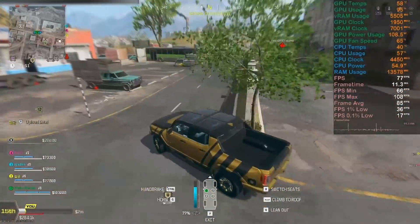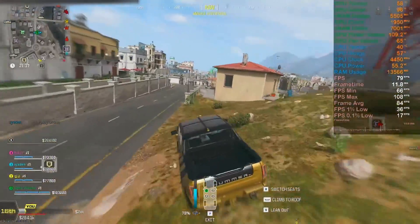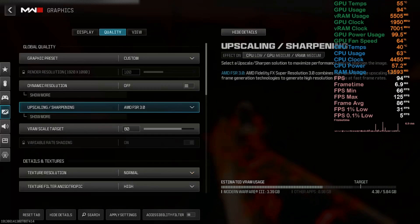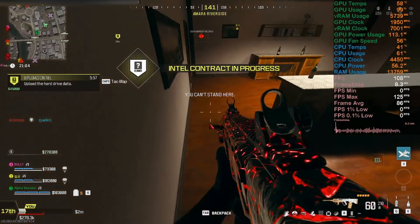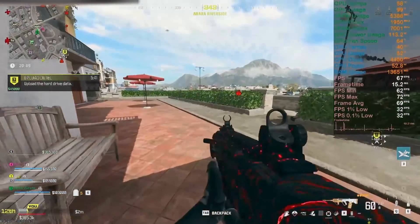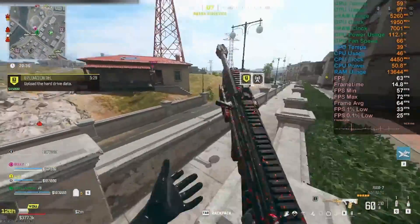The performance is worse and I can notice spikes in the frame time graph, whereas previously there were no such spikes. I'm traversing around and will be checking frame generation and FSR presets. Let me camp over here and enable FSR 3. I'll go with native first — applying settings. Let me check frame generation is off. I'll toggle it off, so this is native FSR 3. The frame times are a little bit worse and the clarity looks the same as Fidelity FX CAS at 100.